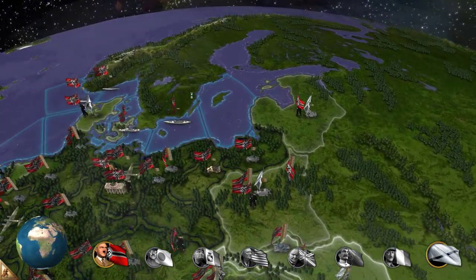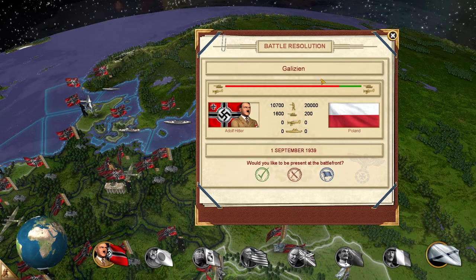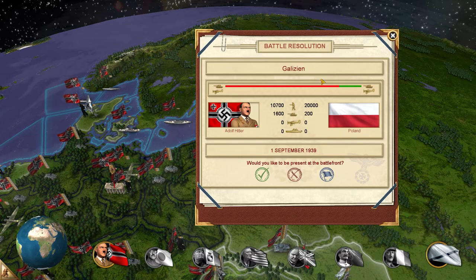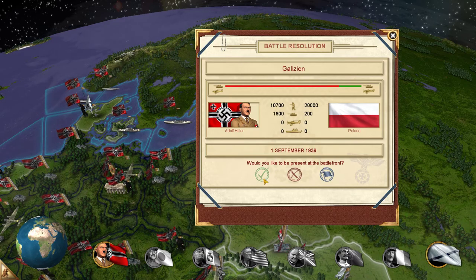No crash after the first battle. Now it's Galician in Poland. We have 10,700 infantry; they have 20,000 infantry. We have 1,600 tanks; they have 200 tanks. We will fight that battle too.